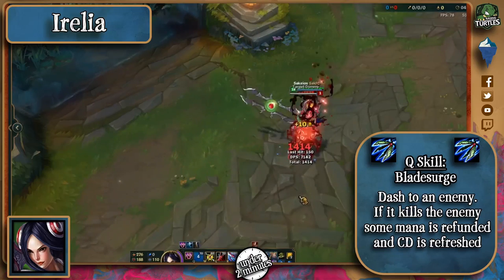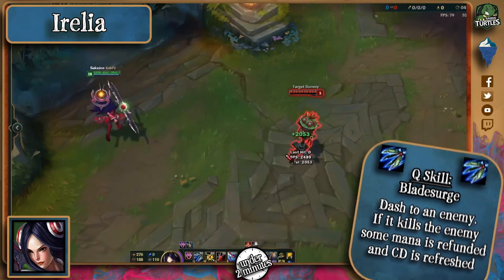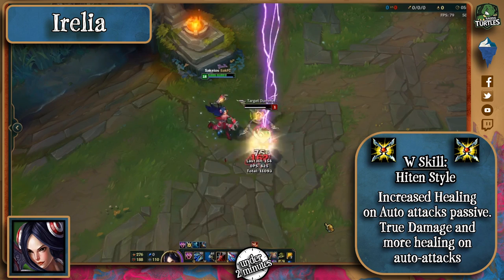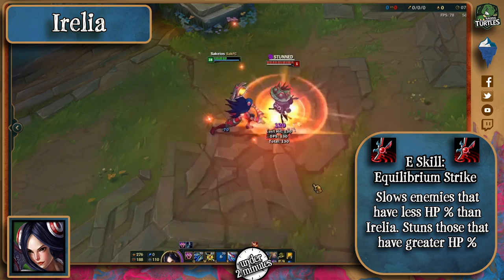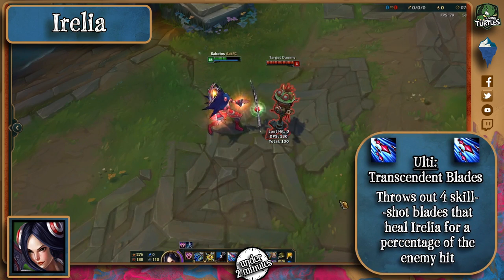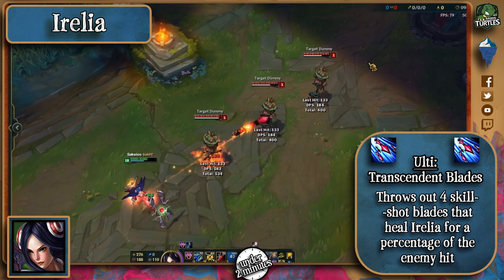Her Q makes her dash to a target, and if that target is killed, the cooldown is refreshed with a bit of mana given back too. Irelia's W has a passive which makes her auto attacks heal her, and when activated will double the healing and makes her auto attacks deal bonus true damage. Her E slows targets with lower HP percentage than her by 60%, and stuns those who have greater HP percentage.